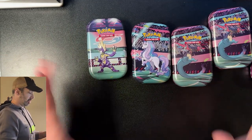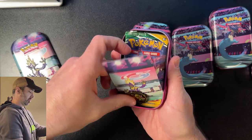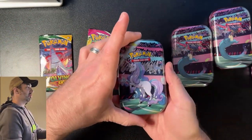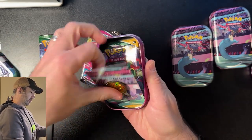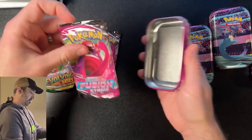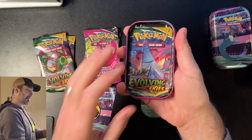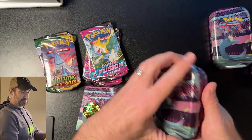I got all five of these opened saran wrap-wise, so let's find out what's in each of them. In pack number one, we have an Evolving Skies and a Fusion Strike — score on that one. In ten number two, we've got Evolving Skies and a Fusion Strike. 2 for 2. And in pack number three, we have Evolving Skies and a Fusion Strike. 3 for 3.